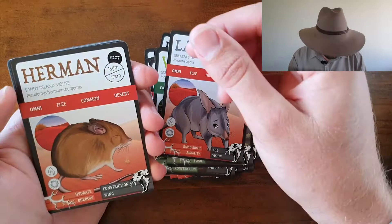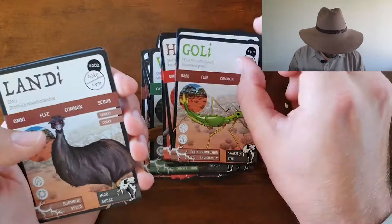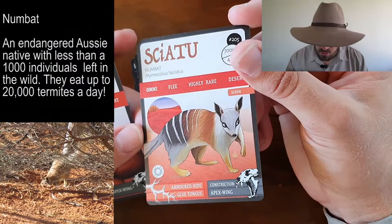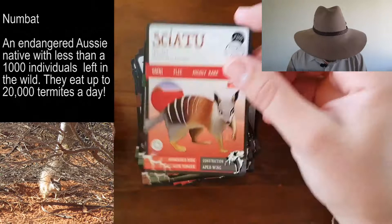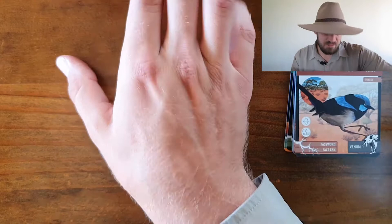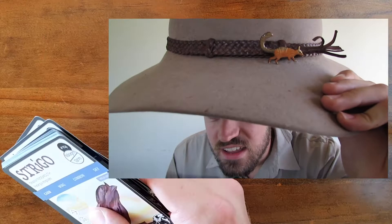Greater Bilby, Sandy Inland Mouse, Red Kangaroo, Gothic Stick Insect, Emu, Southern Koala, Eastern Grey Kangaroo, Barking Spider, Perinti, Numbac — that's a winner and a half. Highly rare, awesome little fellas, love them. Got one of them actually on me hat here. Inland Taipan, Western Brown Snake, and a Superb Fairy Wren. Not bad — that Numbac is a bloody winner and a half though. Love them.